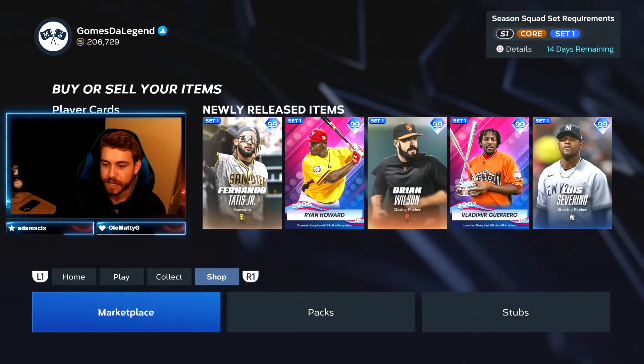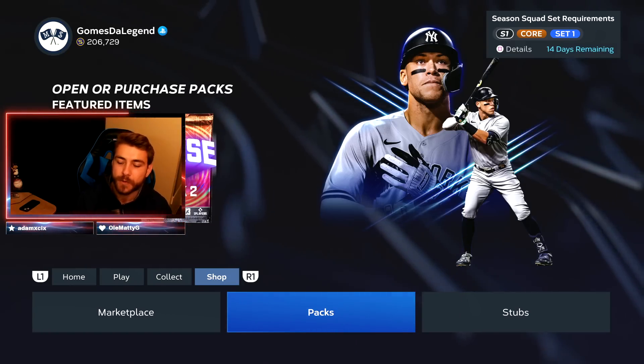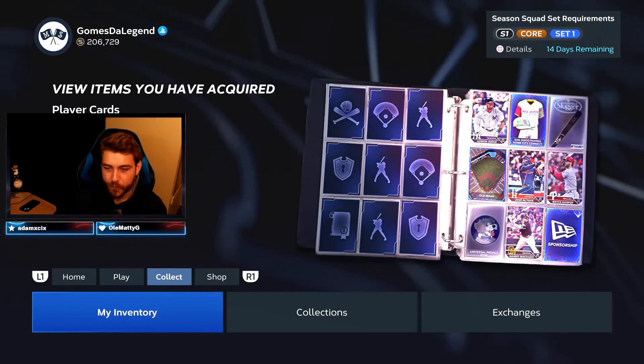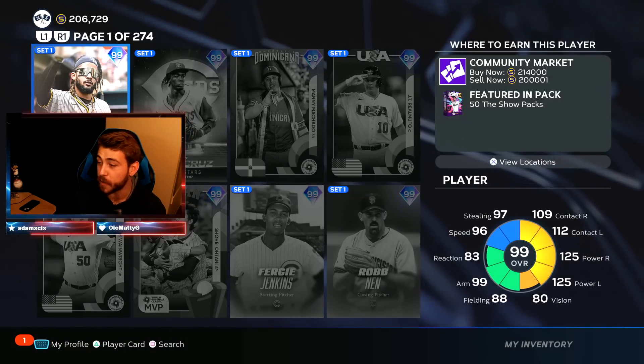My guess is they put out one per hour starting pretty much at a content drop. Content always drops at 2 PM central time. I imagine we're going to get five, maybe six packs, and you're going to cover a pretty wide variety of different things.